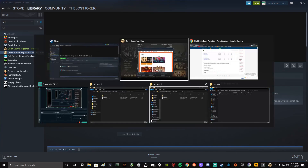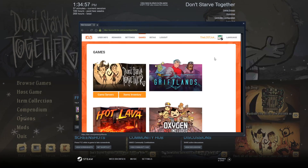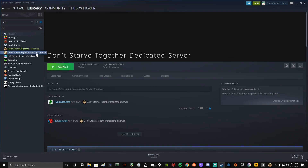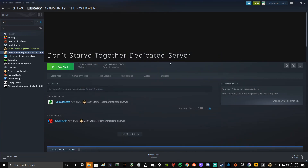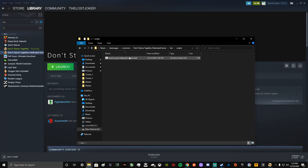Now we're going to go to the scripts folder. You can quickly get here right from the Steam page. You right-click the dedicated server, go to Properties, click on Local Files, then Browse. That opens the file location. You click Bin, then Scripts. There it is — Launch Pre-Configured Servers dot bat.